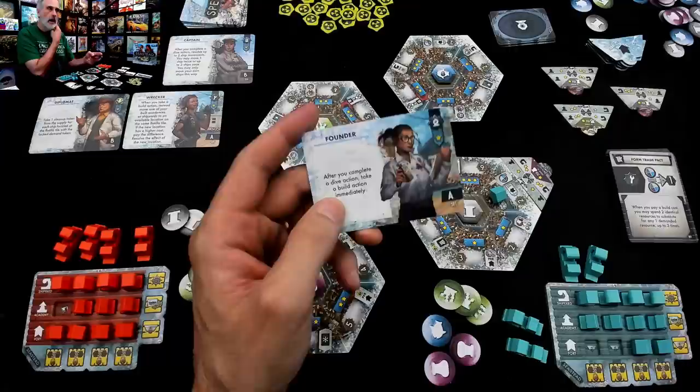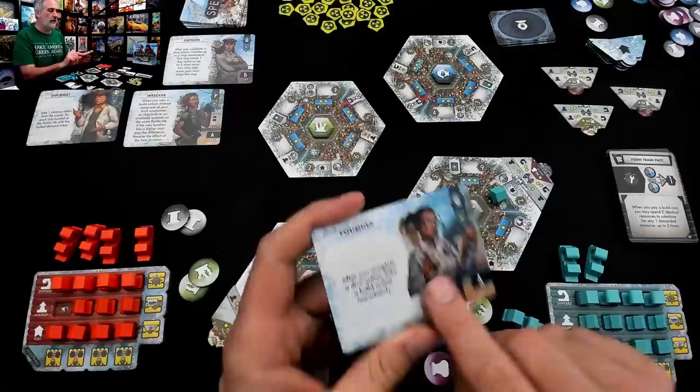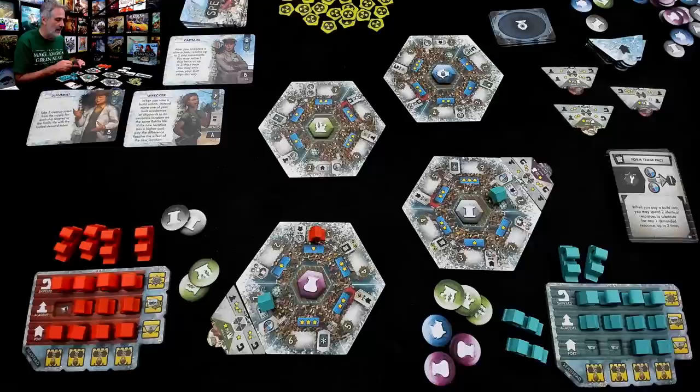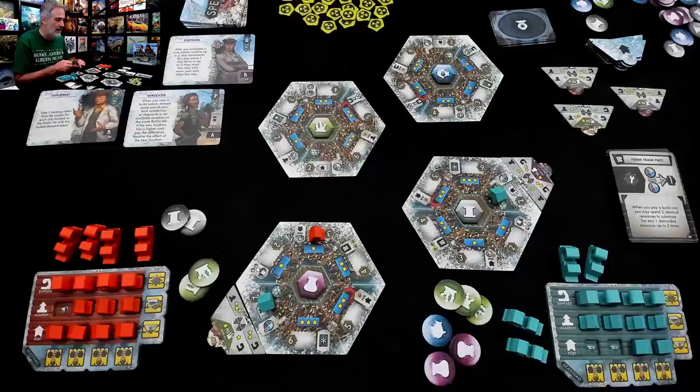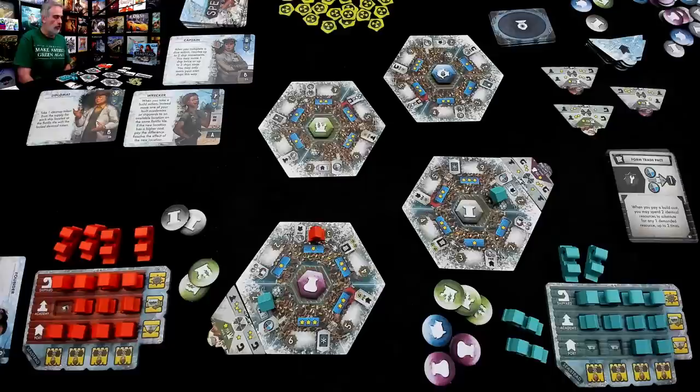On a future turn when I dive, the founder is a dive action. The diplomat can be used either on your turn whether you're diving or building. Normally I would save the founder for a turn where I dive to get a bonus action. But I realize I was thinking about building somewhere else — a place where if I build an academy, I could then use my specialist immediately to get two resources. But I built over here because that's where the three points were. I'll hold onto the founder for a turn where I dive, give up a victory point, and take a bonus turn.